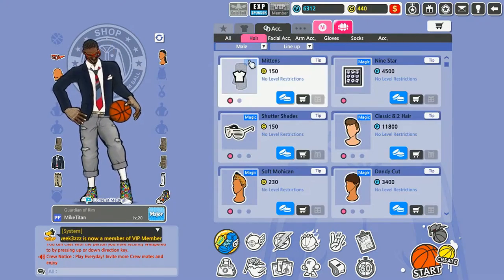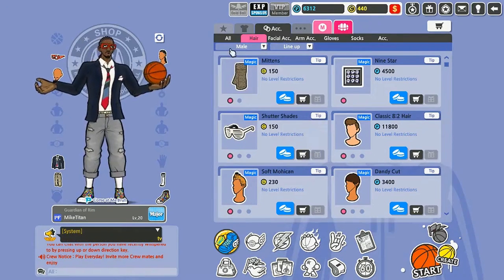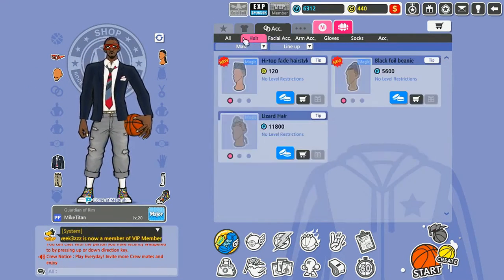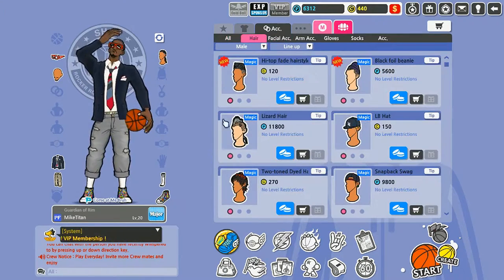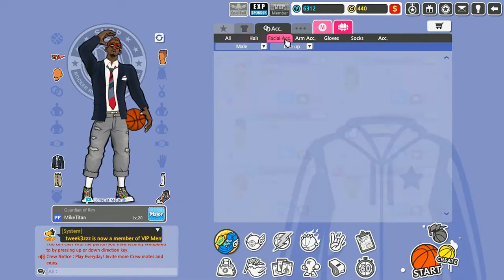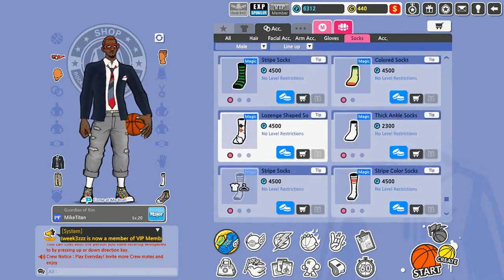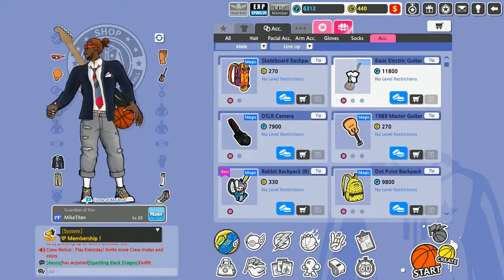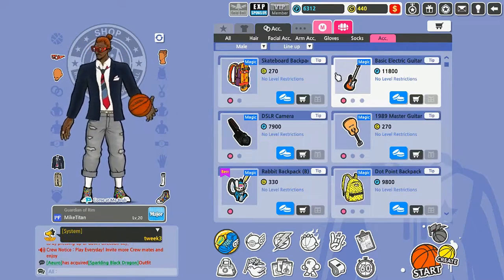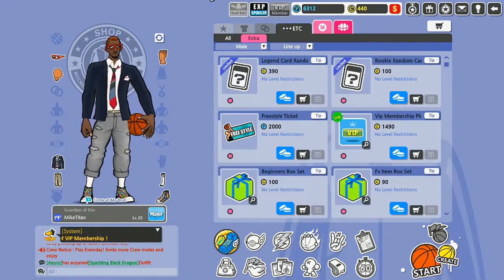You can change your shoes, change up your hair — give him a high box fade, surfer dude hair, hats. There's a lot of customization. You can get some pretty crazy combinations — people wearing matador suits, they've got Bulls and Lakers jerseys. They don't have the right to use the actual team names, but it's their version — you can tell it's a Chicago Bulls jersey even though it doesn't say Bulls on it.